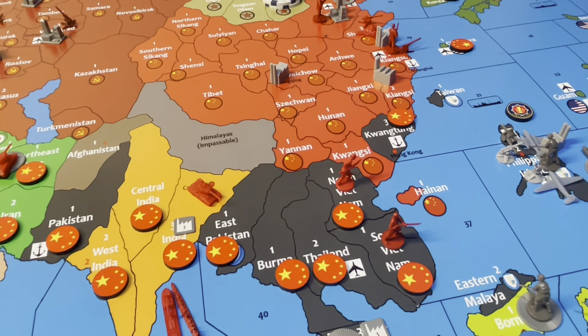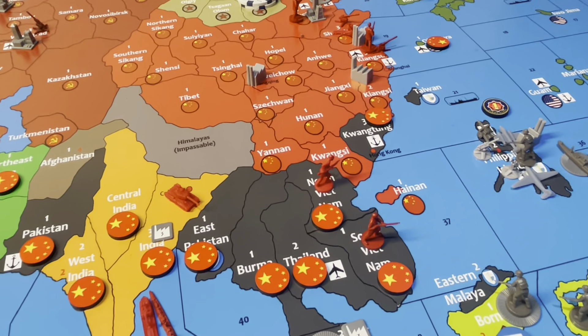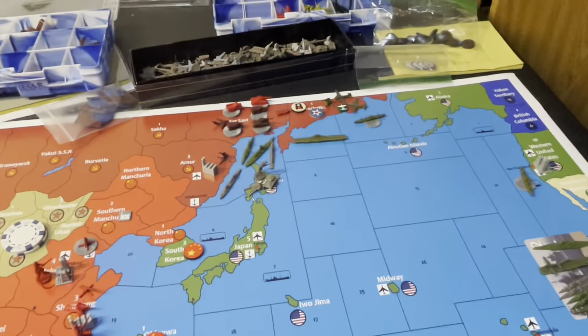Now we'll do the attack in Iran — that's an infantry and two tanks versus one defensive army. The infantry and the two tanks hit. Iran gets a round hit back, but China still takes northern Iran for one IPC.